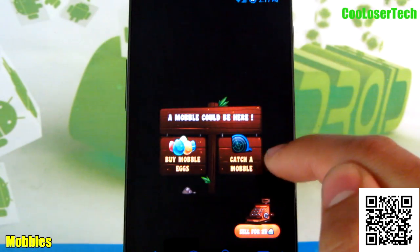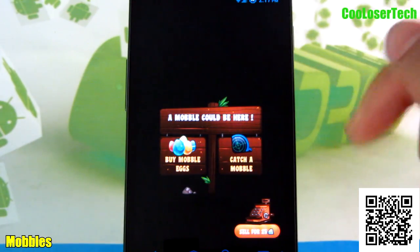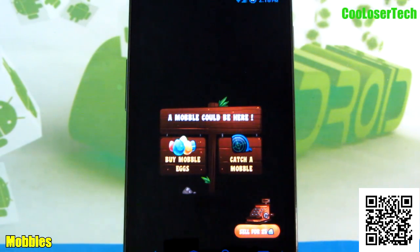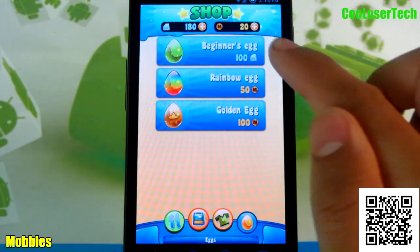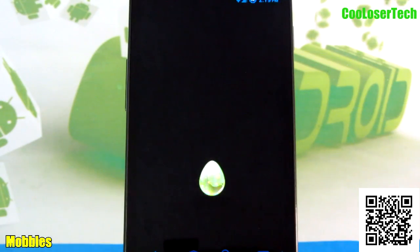If I go to catch a Mobble, this will actually go to my GPS and pinpoint exactly where my house is — I'm not going to click on it because it shows all the streets and everything. What I got to do is kind of walk — you have to actually walk to areas to get different Mobbles. Let's buy a Mobble egg, click on the beginner egg, and we're going to watch this little egg hatch.